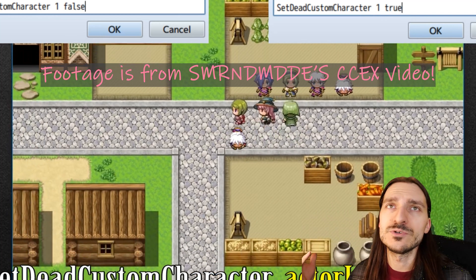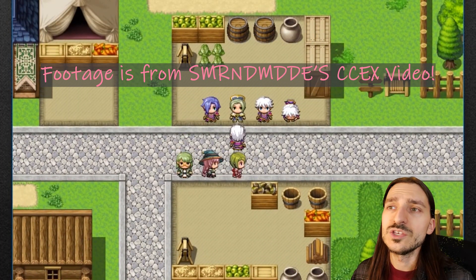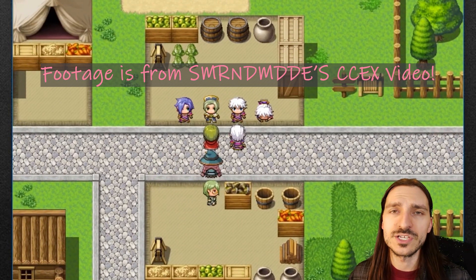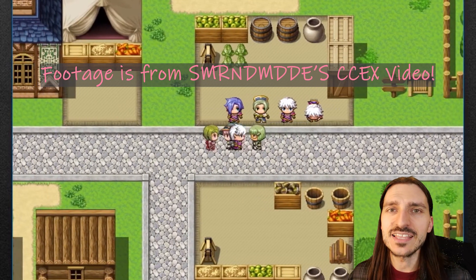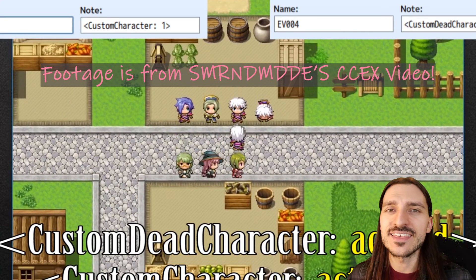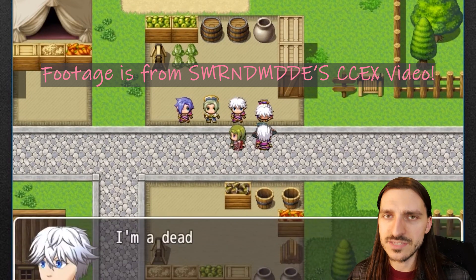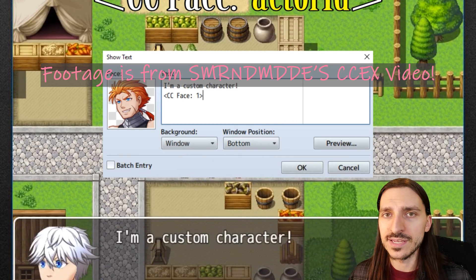You can have fantasia potions like in Final Fantasy XIV that change the appearance of your character. You can equip different clothes and they will show up on your character. You can change the color of your character's hair and it will show up on your sprite. Anything that you can think of to change the appearance of your character — their gear, their weapon — anything at all can be done with this plugin. And now you can use this plugin in the same project that you are using MV3D or MZ3D in.